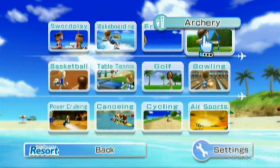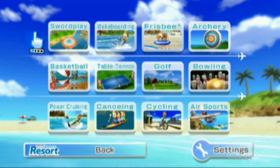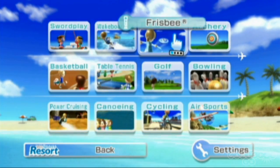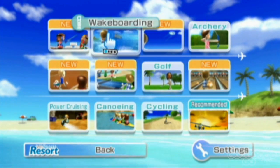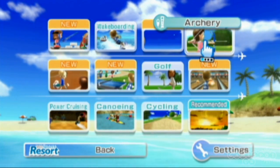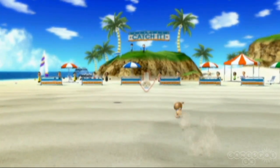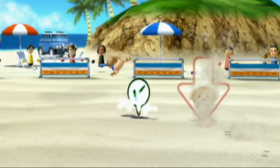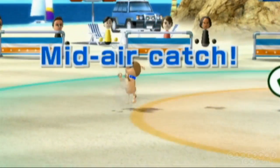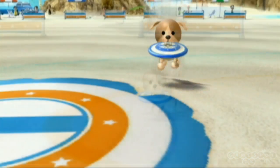The new games are the real stars of this package, and a few of them really make the most out of the Motion Plus accessory. The three standouts for us are Frisbee, Swordplay and Archery, all of which really benefit from the increased accuracy that's available. In Frisbee, the slightest change to the angle of your throw makes a huge difference to where it ends up. You sometimes have to curl your shot in order to hit two targets, while the dog that catches the disc is unbelievably cute.